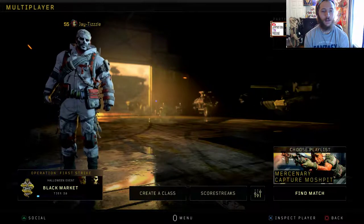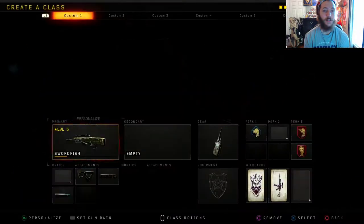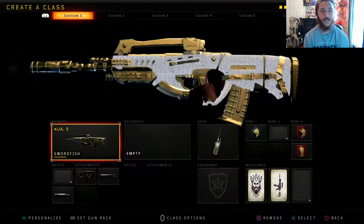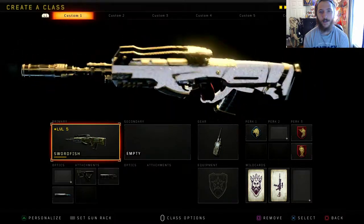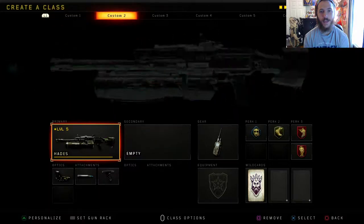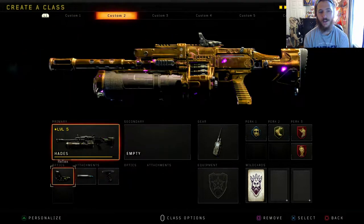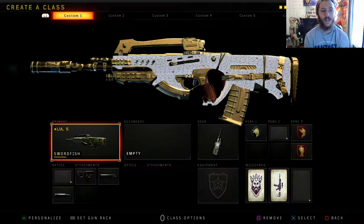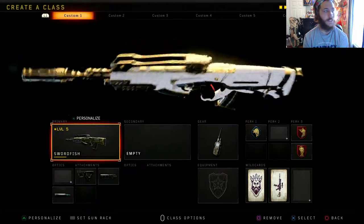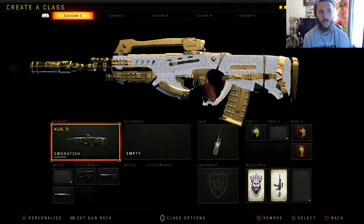First we're gonna take a look at the classes I used. We did get tactical rifles diamond. Here's the Swordfish — you're seeing that diamond right here. We got the Hades gold. These are actually classes I was using before — they're level five so I had more attachments on. This one's the default class, really all you need as far as the Swordfish goes. This thing's insane.